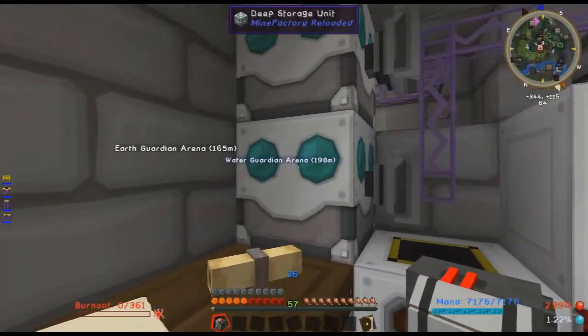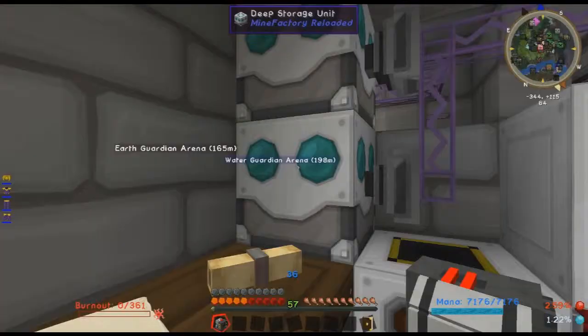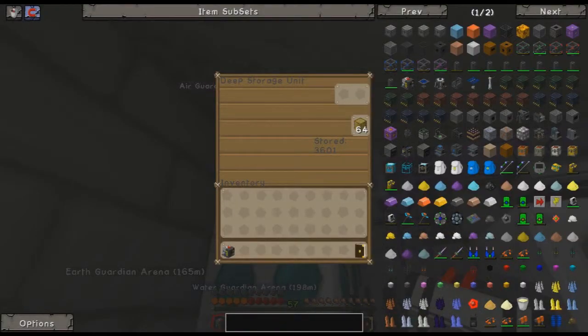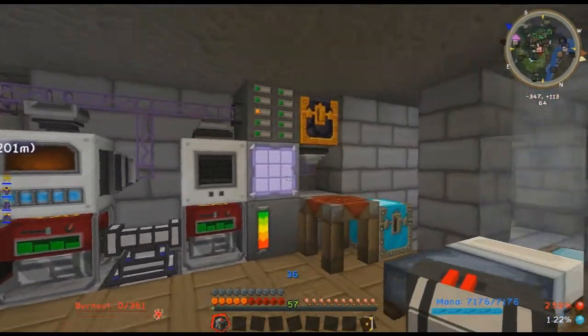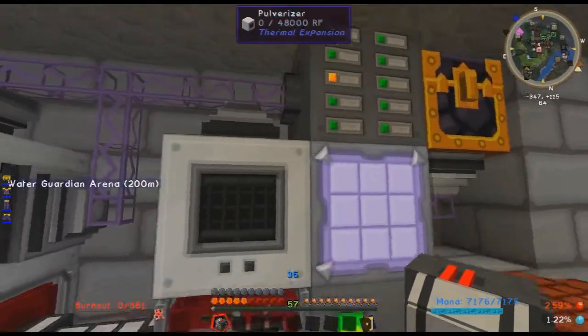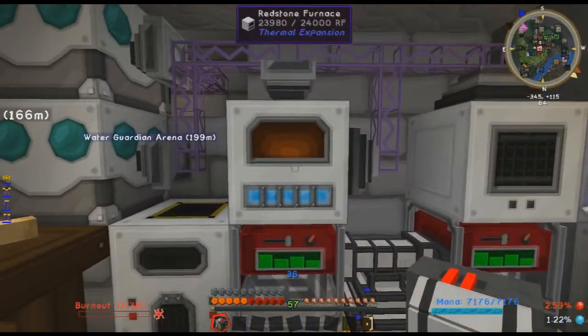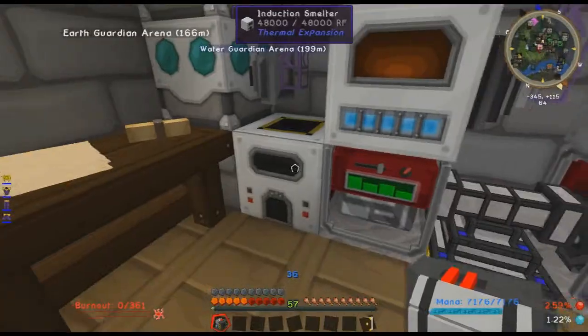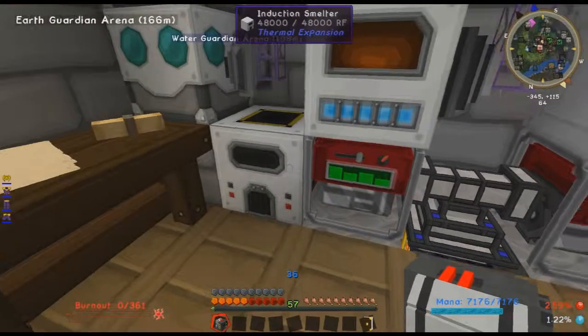Oh yeah, and I did make some deep storage units for the cobblestone and for some forest logs, just cause I was getting a lot and these were getting kind of full. Charcoal too. So charcoal is coming through, steel is taking a little bit of time to make.